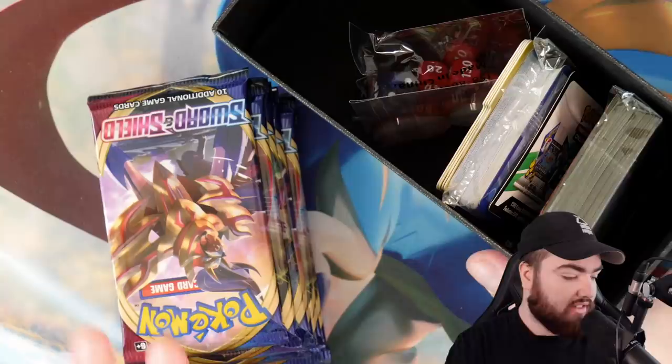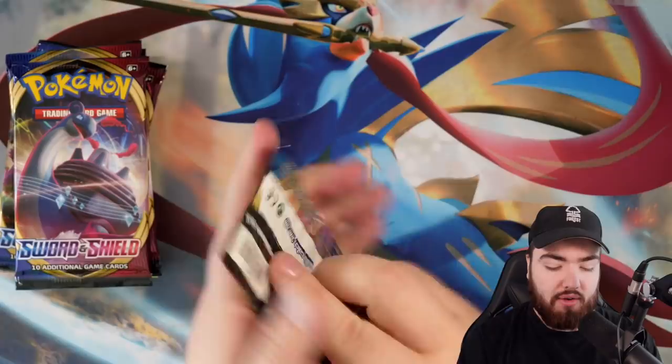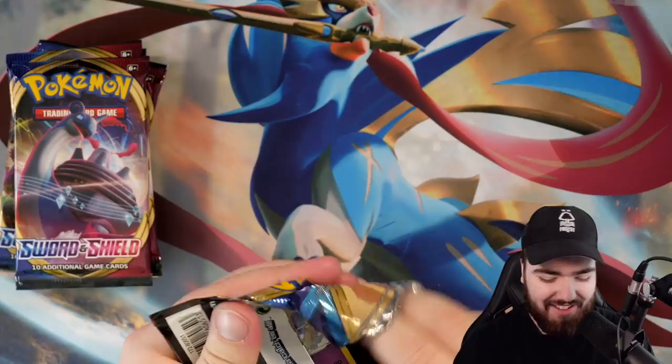Same again — we get a bunch of stuff inside but all we care about right now is the packs. Laura will use the box for storage though. This is the Zacian box right here. As you can see, the doggo does have a sword in its mouth. Eight packs right here — let's just open top to bottom. First pack for the Zacian crew.